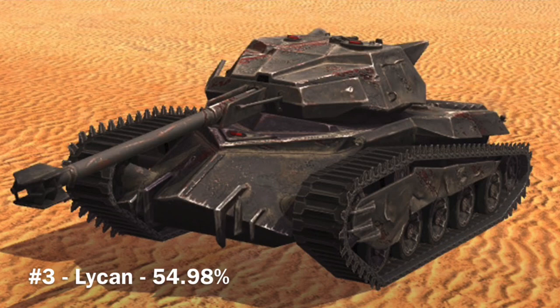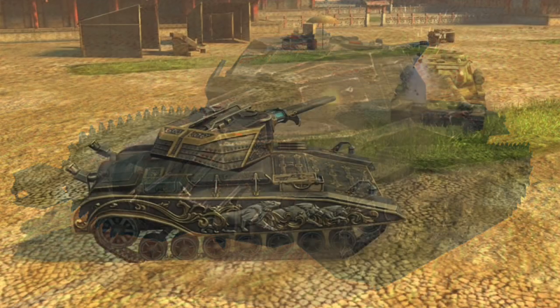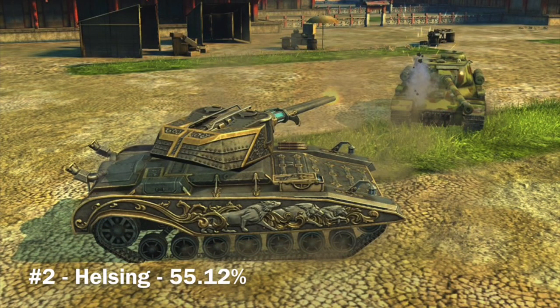In third place is the Lichen at 54.98%. I like this tank — good turret, good gun depression, good maneuverability. In second place is the Helsing at 55.12%. Great maneuverability, that double-shot cannon is fun and unique to the game, and it has very sloped armor that can be actually trollish at times.